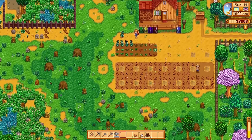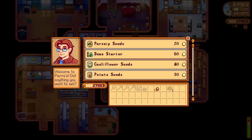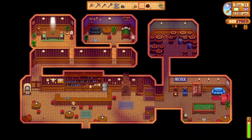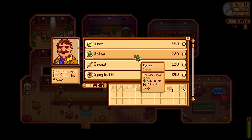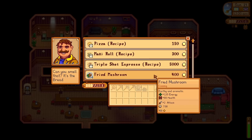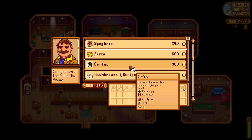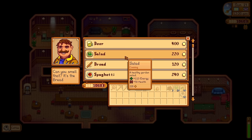Once we have our field established, it's time to head off to town and really start spending some money. My first stop is the general store where I'm upgrading our backpack — having the biggest bag is so nice. I then stop at the pub in the center of town. After waiting for Gus to get to the counter, I buy salad and coffee. Salad is going to provide us with great energy recovery, and the coffees are going to make us move faster — just like the Joja Cola they give a plus one speed buff, but this one lasts quite a bit longer.